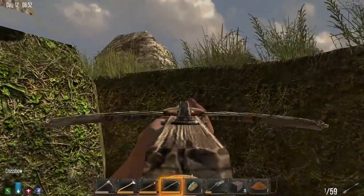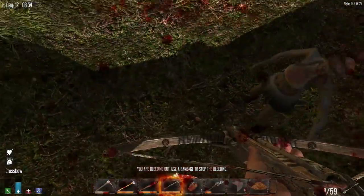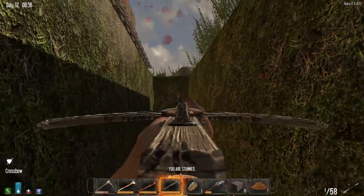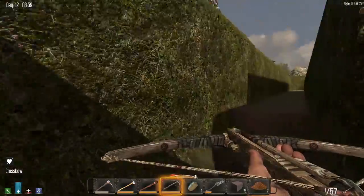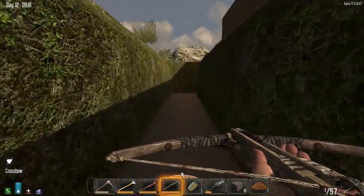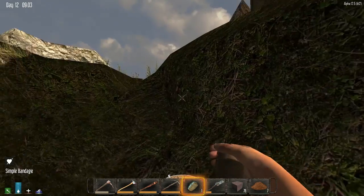One more down, one more left. Move, move, move! There's a horde — get up on the wall, get out right now! Not even kidding. Yeah, get your butt up to the wall. We don't want to get caught down there. Hey, I can't say I didn't warn you.